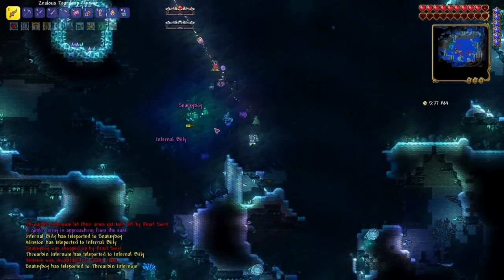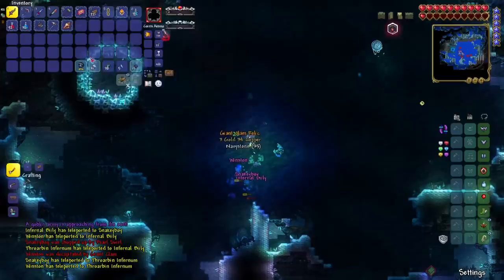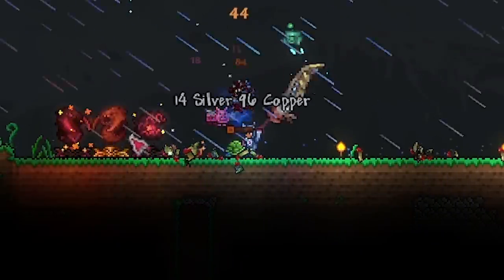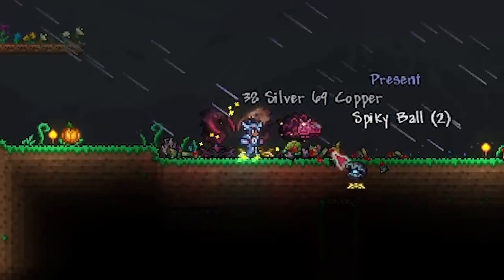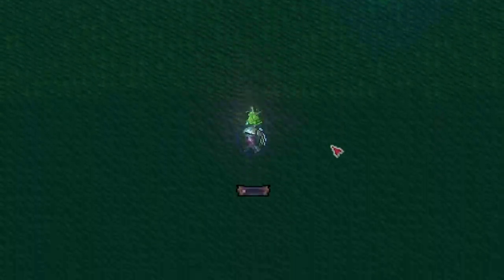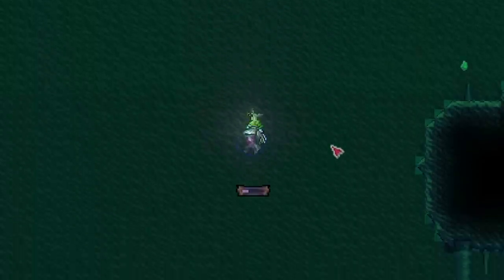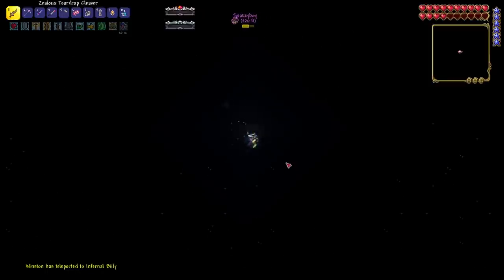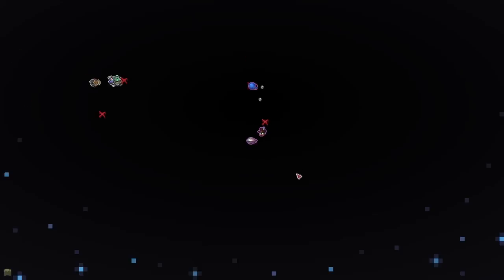When we went back to the surface there was a goblin army, which was great because we needed one to finally get the goblin tinkerer. That would come a bit later — for now we had the NPC that would give us the pressure bubble, so we headed back to the abyss. Hello, big colossal squid! The abyss is legitimately terrifying. You don't get to use your map — the whole map is blacked out.